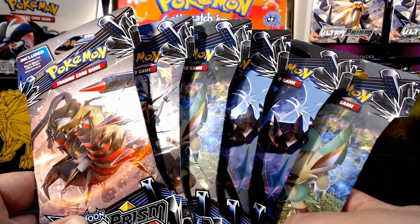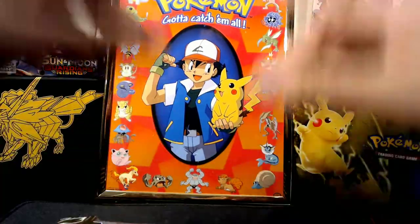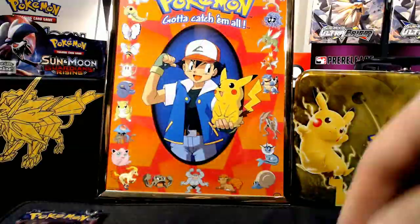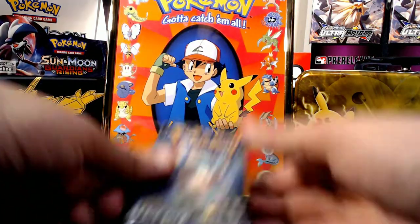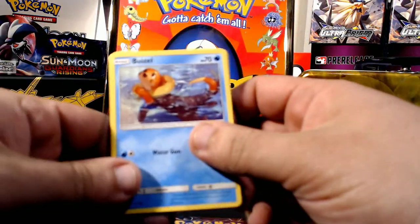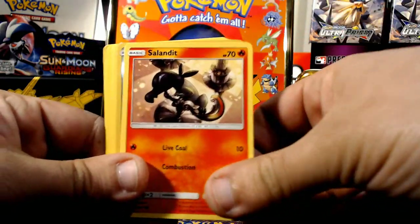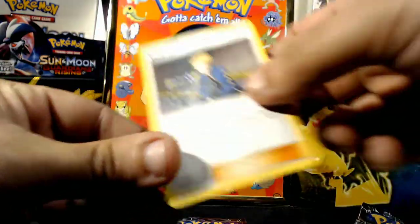All right guys, we have six Ultra Prism packs for you today. I'm gonna open them up, I am gonna speed up because I have to get the booster packs out of here. We got them all open, we're gonna start cracking them one by one. I don't like my videos to be too long, especially if they're pack opening videos. Hopefully we can pull something awesome, something amazing. I'm actually just gonna go straight through them — this is the Ultra Prism set for Pokemon.